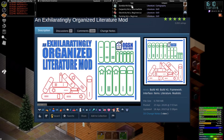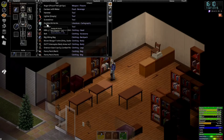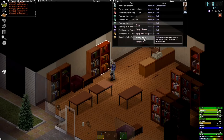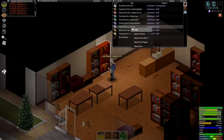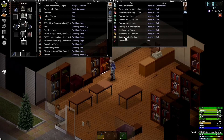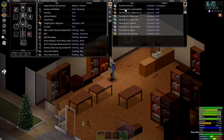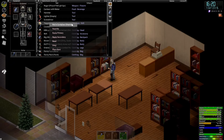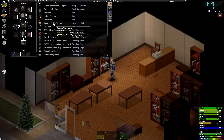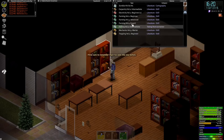An Exhilaratingly Organized Literature mod. Whether you're a beginner or an advanced player, this one will help you out on your looting runs a ton. Have you ever found that you've had a million of the same book? This mod changes the book names to help you remember the volumes you already have. It also adds a gold star to the volumes so that you know you already have that volume, provided you right-click it and mark it as such. This mod also changes up the book icons with four different choices that you can choose from.